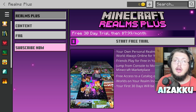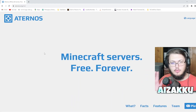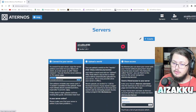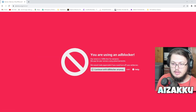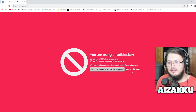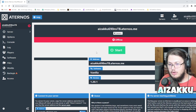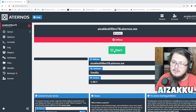The next method is Aternos, another popular website that a lot of people know about. This is a completely free Minecraft server hosting option. When you sign up and create an account, it runs purely through ads, so if you have an ad blocker it'll get a little cranky. When you create a server, you start it and get placed in a queue with other users on Aternos and wait until your server is up.